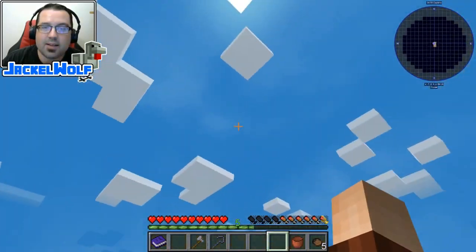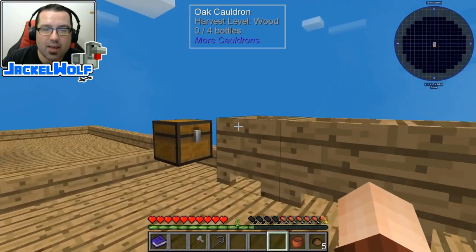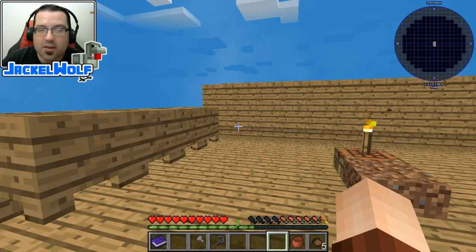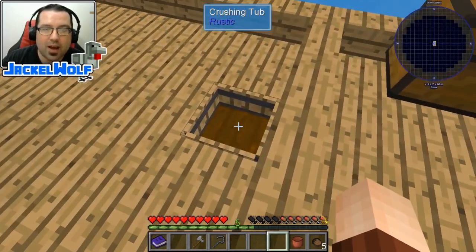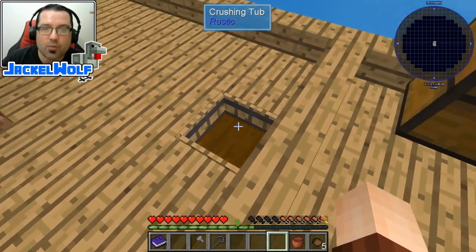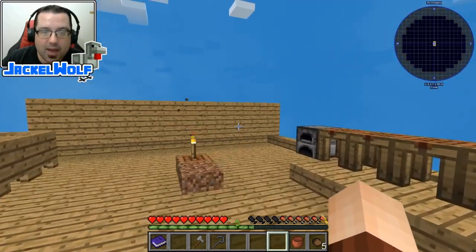One thing to keep in mind is if it does rain, they will fill up with water, which is not a bad thing. We are going to need water in the world, but getting water is actually not that difficult — it is simply saplings into the crushing tub, although right now we've got some sap in there, so we won't be able to do it in that particular one. But that will be an upcoming episode.